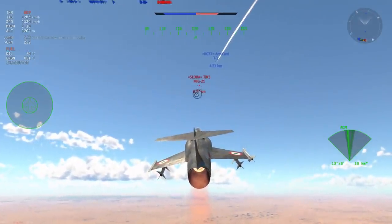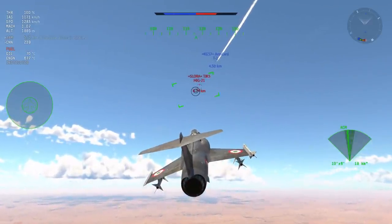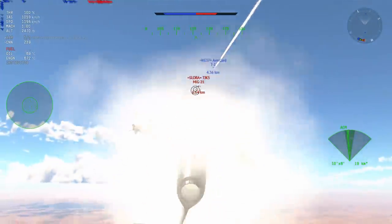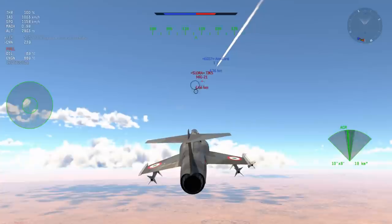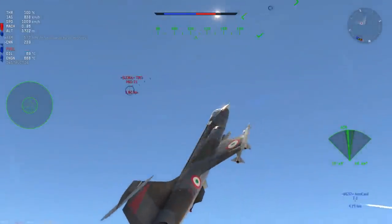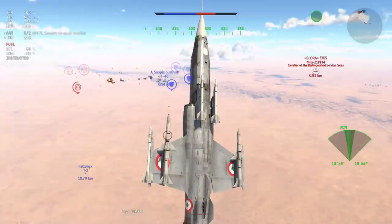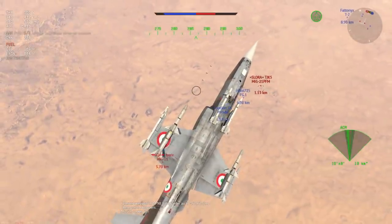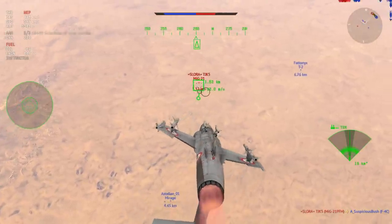Speaking of luck, the T2 has been chasing the MiG-21 and I'm both faster and low on fuel, so I pull out the afterburner carefully. Fuel consumption in the F-104S is fairly high, so I personally recommend taking the full fuel load — I've had more occasions than not where I've run out. Recently a lot of jets just seem to be running out of fuel a lot more.